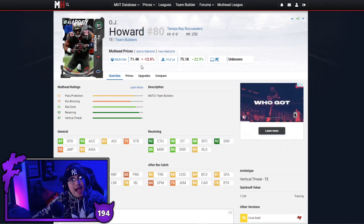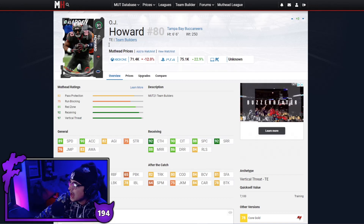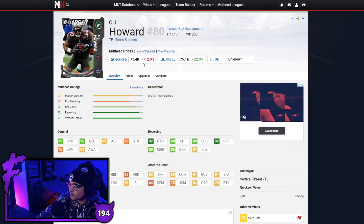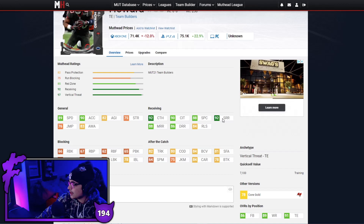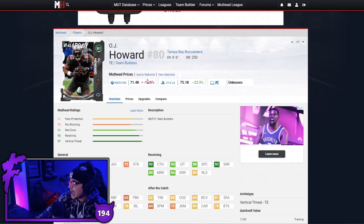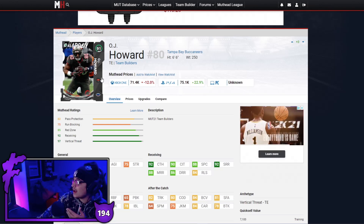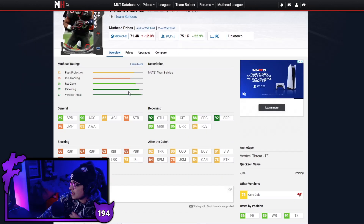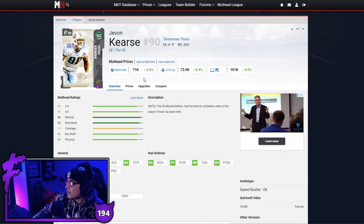Next up we have OJ Howard — and if you're watching this video a week or a few days after posting, I'm sure his price has fallen a lot already. Good speed, good acceleration, also has really good route running. If you run play action it hits both thresholds. OJ Howard at 71k with no power up — flat 70-71k — I love this card, definitely a good option at tight end.